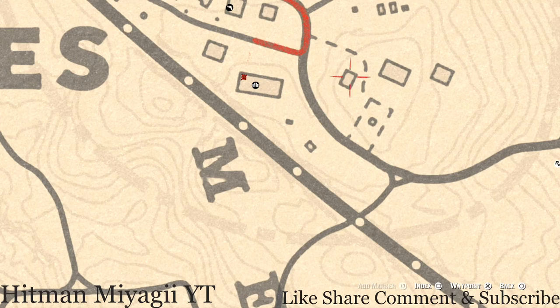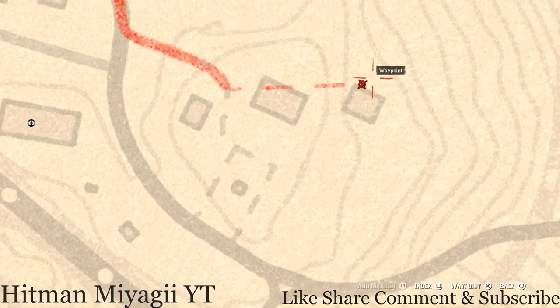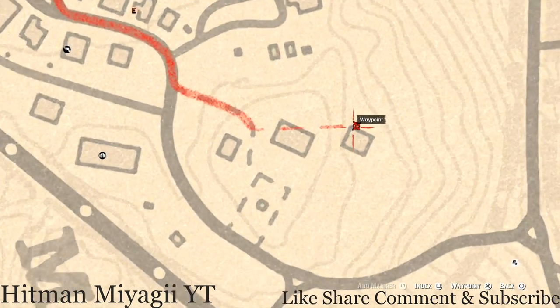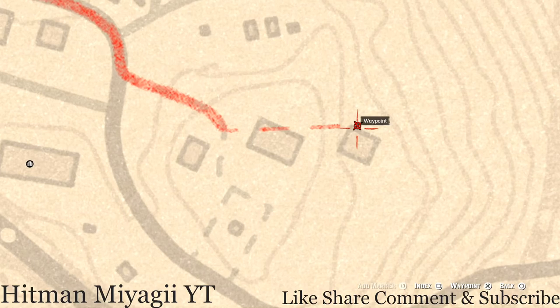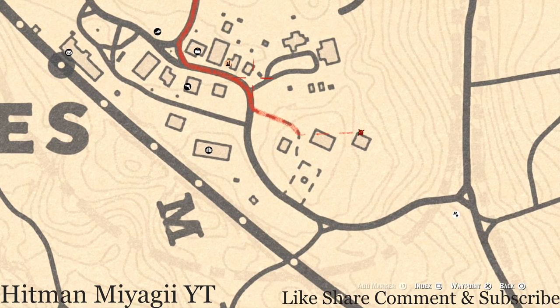The next thing I want to tell you about is another family heirloom right here at this location. There's a dig spot on the side of this barn and there's also a barrel on the corner. Right next to that barrel you should see the dig spot, and in this dig spot you will get an ebony hairpin.